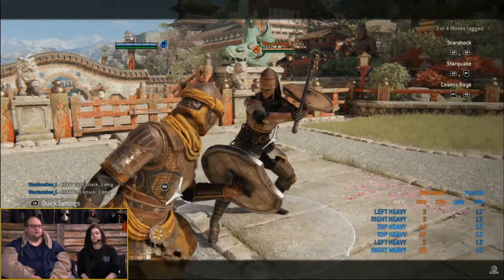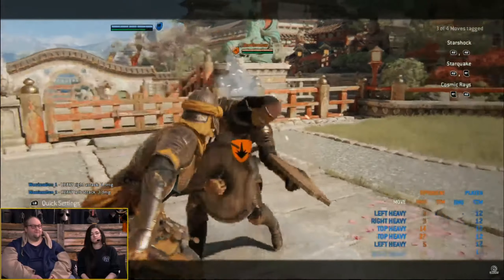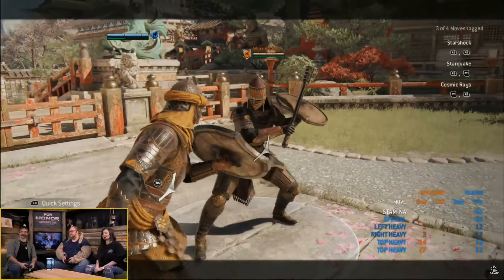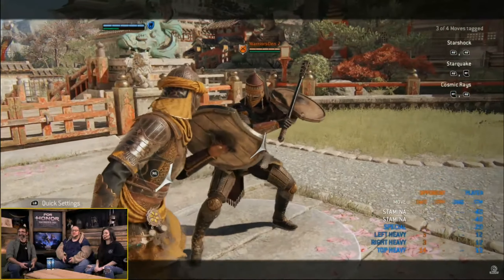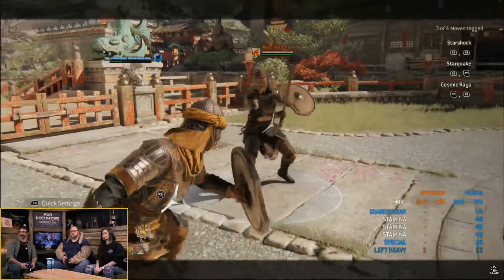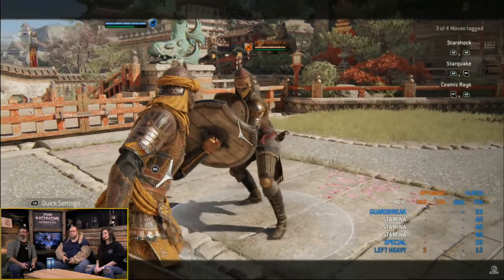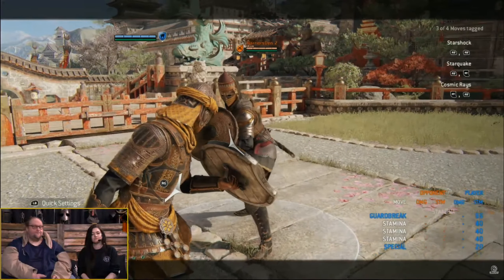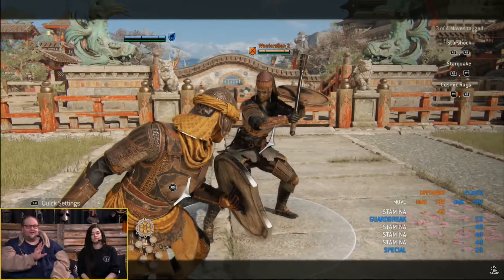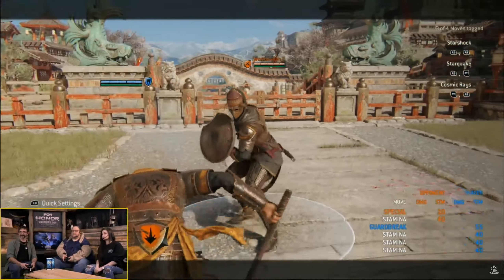We have a neutral bash that's faintable. There's a rush — it's kind of slow — but there's the bonk. You can feint it, so it's really good for mixing up opponents at super close range. That makes for a really good 50-50.